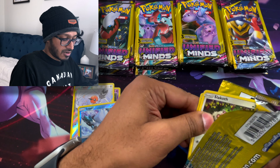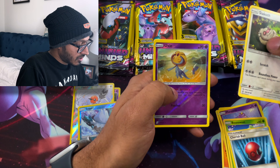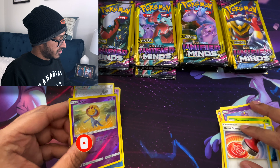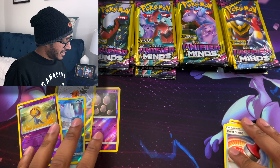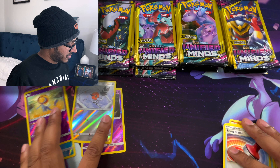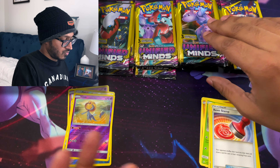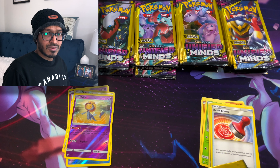We got a Slakoth, a Reverse Uxie, and a Reset Stamp — that one was in the middle. I guess we're two for two: those two were at the back, these two were in the middle. So far I've gotten a lot of Reverse Holos — I never really expected that to happen.